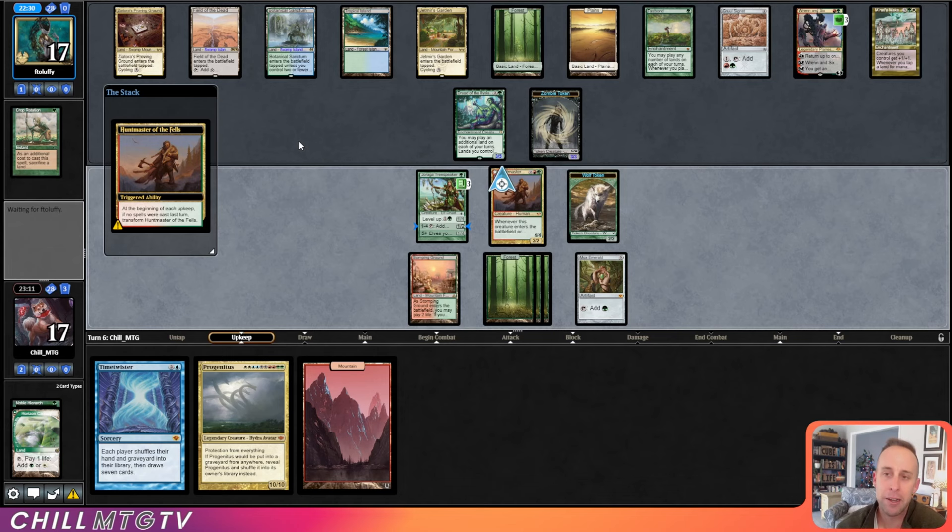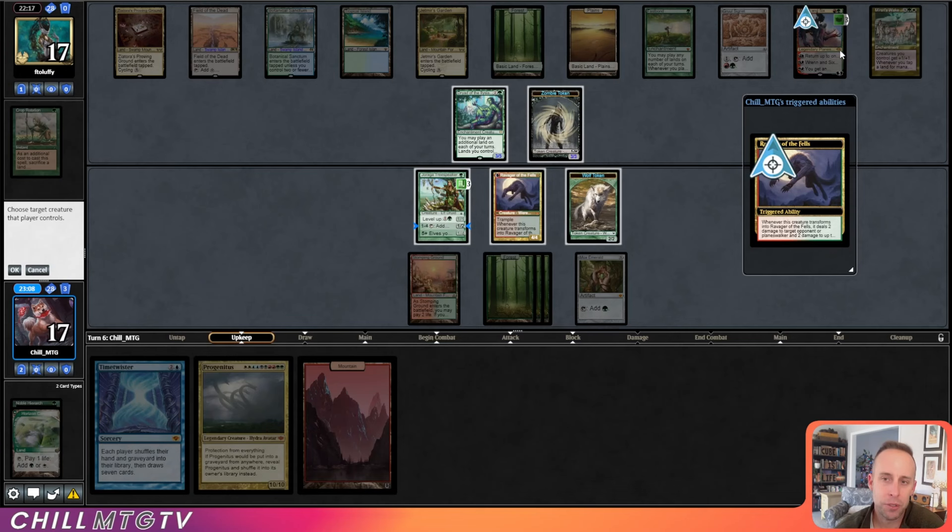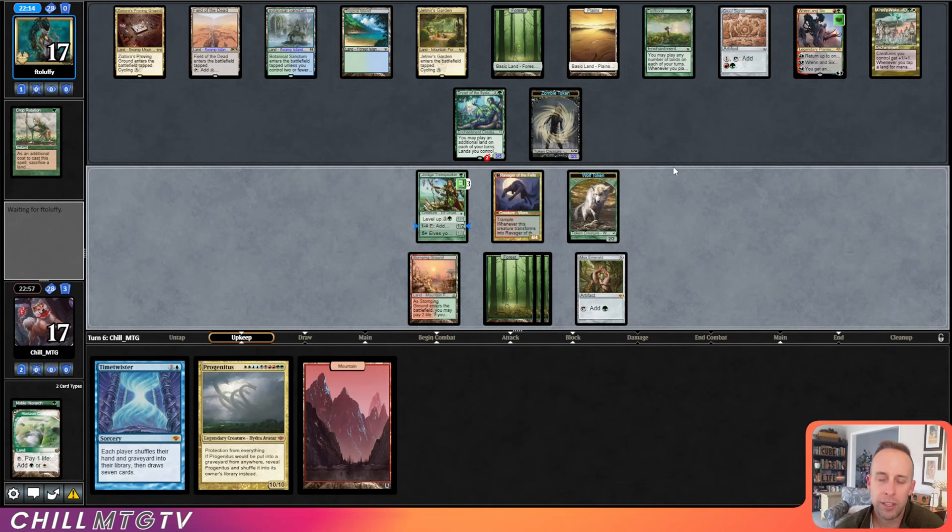Can I deal two damage to the elk? We can deal damage to a planeswalker, so we can deal damage to Renin Six here. I mean, this Time Twister is just so bad for us. Tovolar is another good draw, which we can cast.